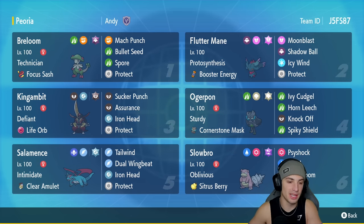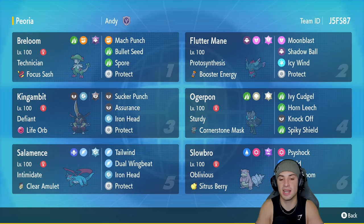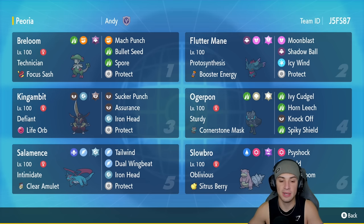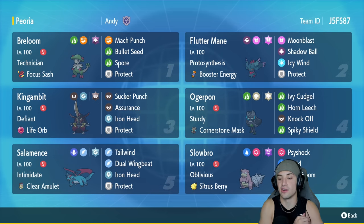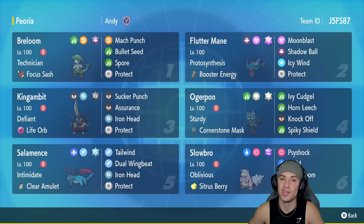In our fifth slot, the speed control Pokemon is Salamence with Intimidate and a Clear Amulet as its item. It's got Tailwind, Dual Wingbeat for STAB, Iron Head for that Steel Tera type, and Protect. Our final slot is our wild card Pokemon, Slowbro, which is really only coming in to counter Trick Room. It's got Oblivious, a Citrus Berry, Psyshock, Trick Room, and Yawn.